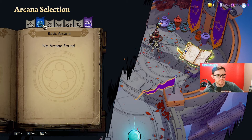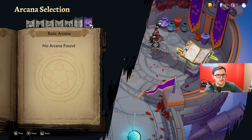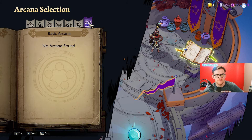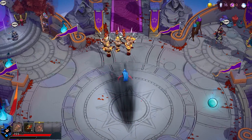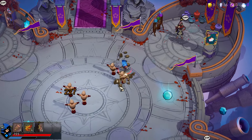There seems to be a sixth element — water, fire, earth, electric, wind, and umbral — kind of like Dauntless. I recommend starting off as an earth elementalist because the earth abilities are sick. I don't know exactly what it gives you, but it'll probably be pretty cool.